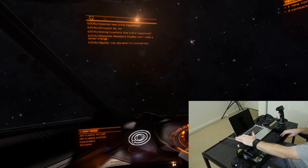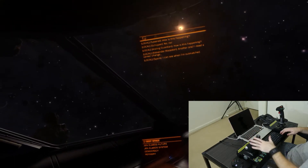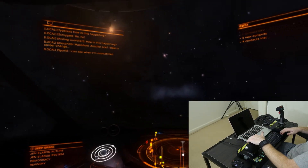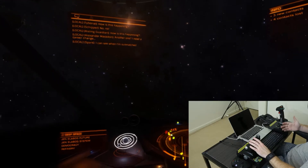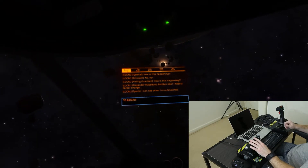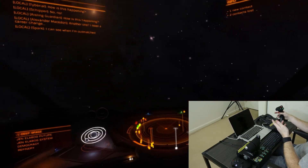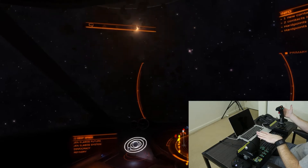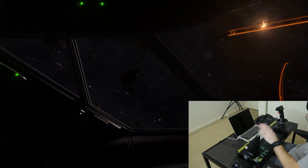Throttle assembly — pretty standard. I have a reverse thrust button here which throws the ship into reverse thrust if I need it. I have the emergency stop button on the side which I use for my boost. To deploy my hard points, all I have to do is pull the trigger. At the moment I only have a mining laser, but this button will actually put them away or deploy them depending on what's going on. So basically I freak out and go 'I need weapons' — or I need to put them away. Pretty easy.